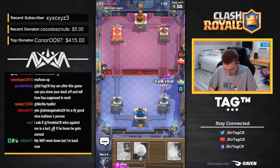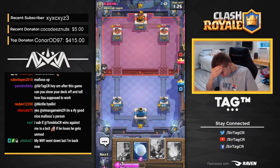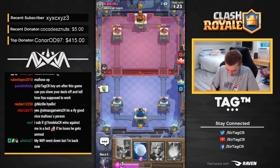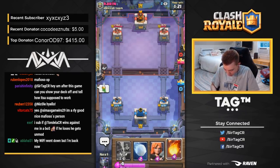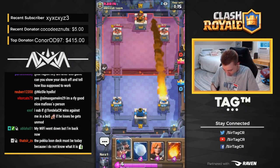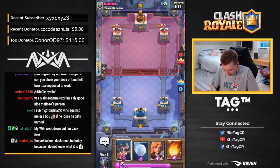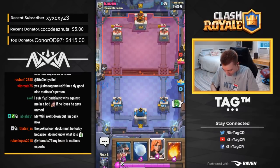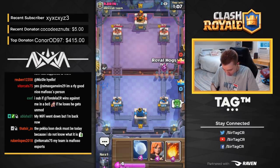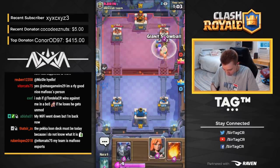It's a lot of damage for him actually — he's getting the upper hand of these trades. Maybe I want to play a little more passive, cycle a Valkyrie in the back and not go guns blazing with Royal Hogs. Oh wow, he's going to Rocket me — Chief Pat. That is a huge Elixir commitment. I'm going to go for Royal Hogs to see if we can get some damage since you went for that. You really went hard in the paint on me.